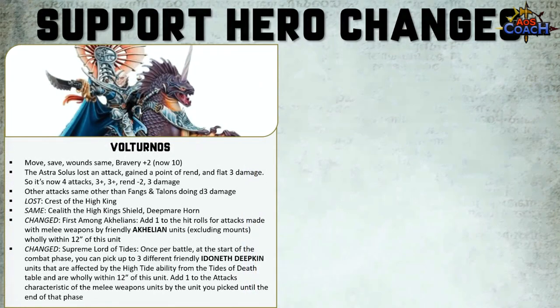Next is Volturnus — our named Archillion King has the same movement, save and wounds characteristic, but has gained plus two to bravery, now a flat 10. The Astral Solace has lost one attack but gained a point of rend, and is now flat three damage — so the profile is four attacks, hitting on threes, wounding on threes, rend minus two for three damage.